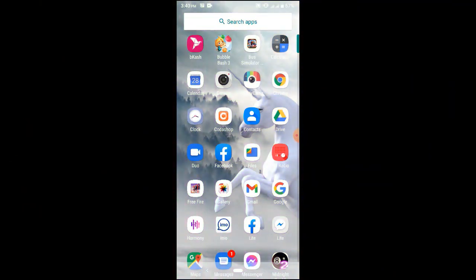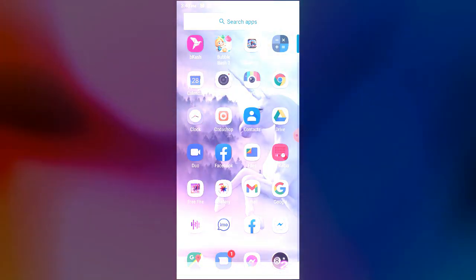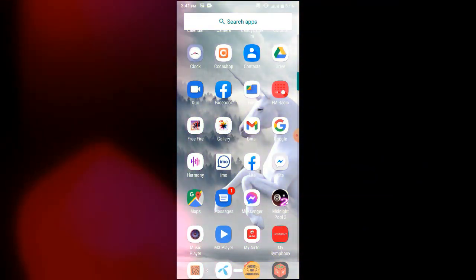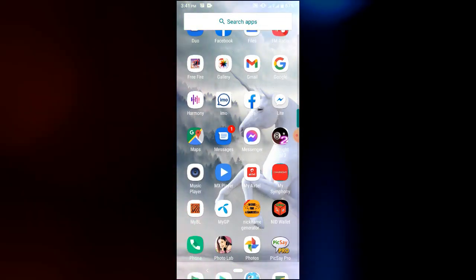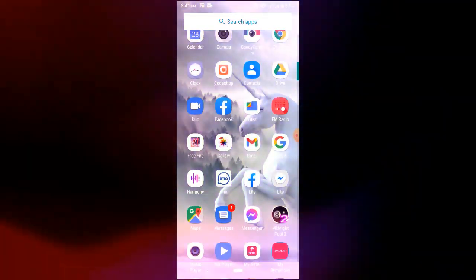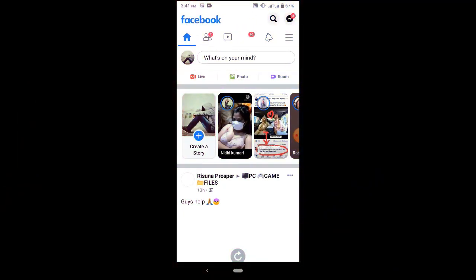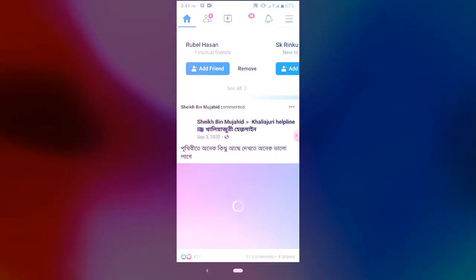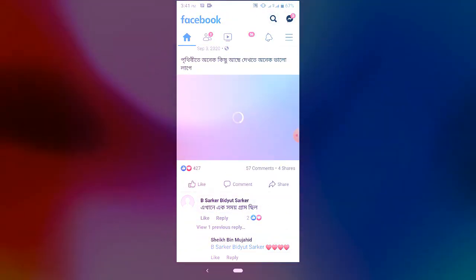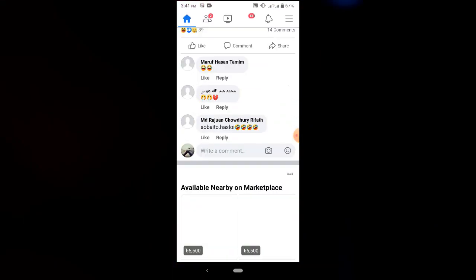We have to use free fire on Facebook, so we have to look at the solution. Then we have to start the data. We have to start the official Facebook task. I will be able to check my Facebook page. I will be able to check my 4G page. I am not sure.